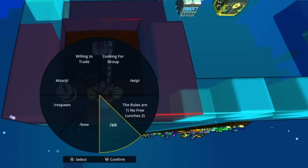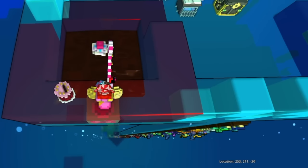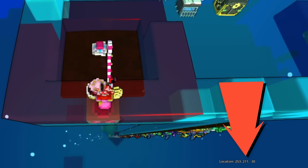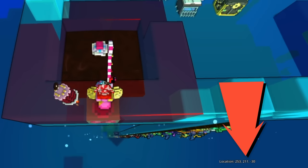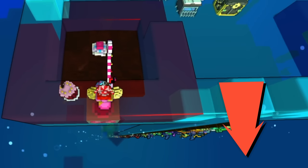After that, use your cornerstone to get 200 blocks high. Otherwise you'll never catch the Cotton Candy Fish because they just dissipate at low levels.